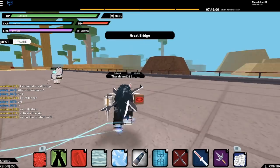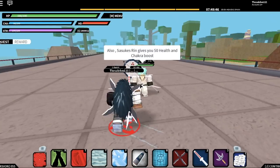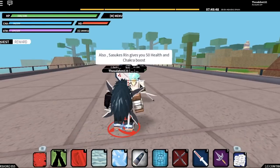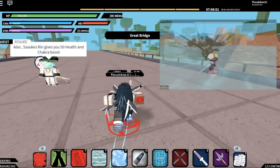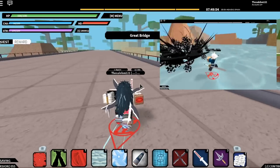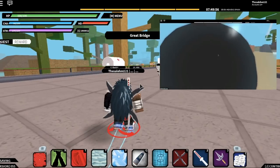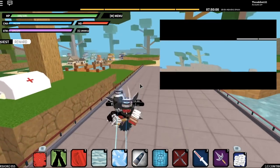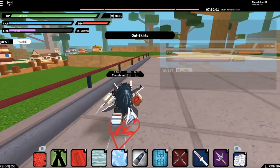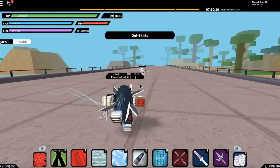Sasuke's Rinnegan gives you 50 health and chakra boost, which makes it extra OP. So the first move — it's almost like the combat one, but it releases black spikes and you can attack the opponent. Does a pretty good amount of damage, guys.